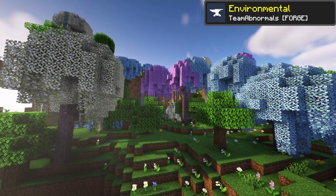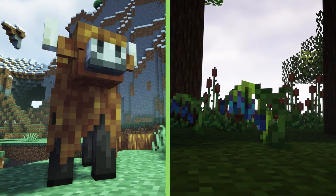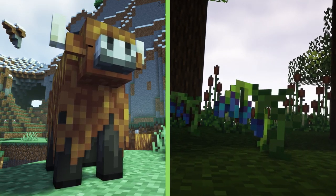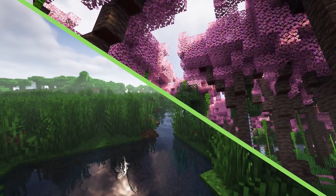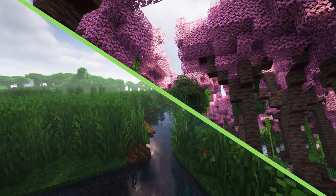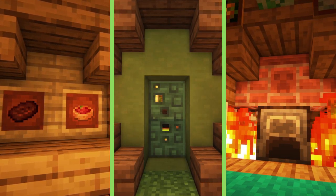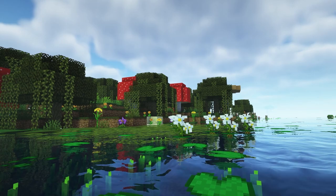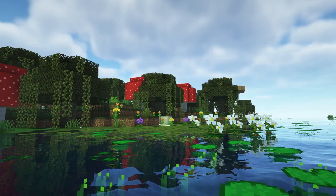Environmental brings a general facelift and expansion to the overworld's biomes, bringing new kinds of flora and fauna to the vanilla biomes to make them feel more alive and distinct. New biomes are also introduced for extra variation, including the marshes and the blossom woods. On top of that, there's a range of new foods and blocks to craft, providing extra uses for existing vanilla blocks and items. This mod alone is a great foundation for improving Minecraft's biomes in general, making the world feel wilder.